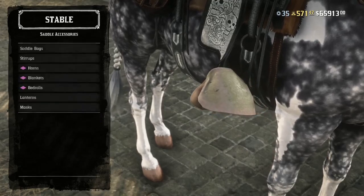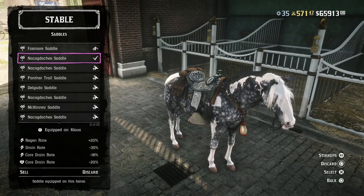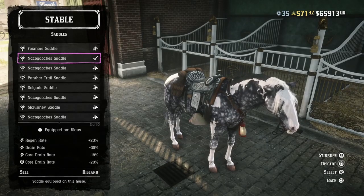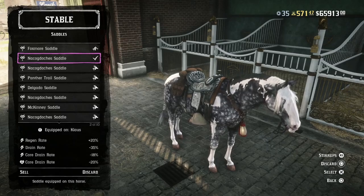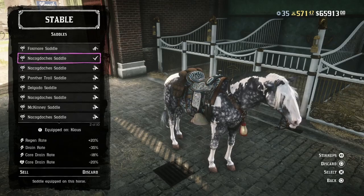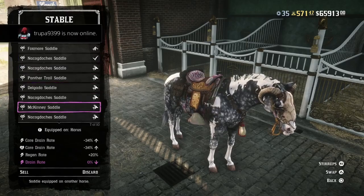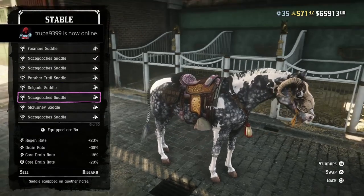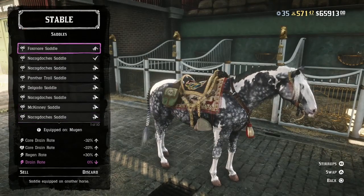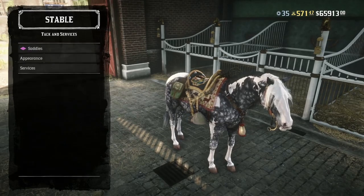The Hooded Stirrups are the best stirrups in the game. The Nacodoches saddle with the Hooded Stirrups will make any horse last forever - you can go from the top to the bottom of the entire map and you won't run out of stamina, unless your horse gets shot. If you're just trying to travel and run you'll be fine. It doesn't matter the color as long as you have the Nacodoches saddle with the Hooded Stirrups.